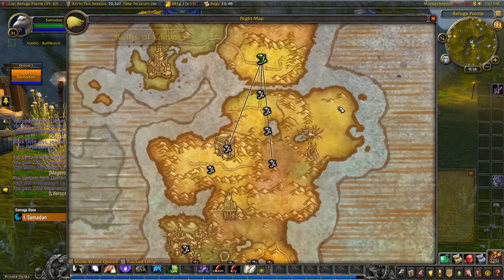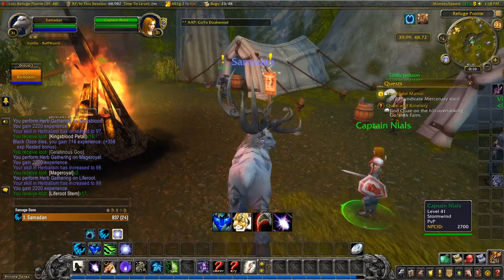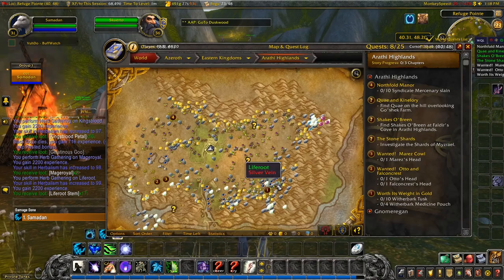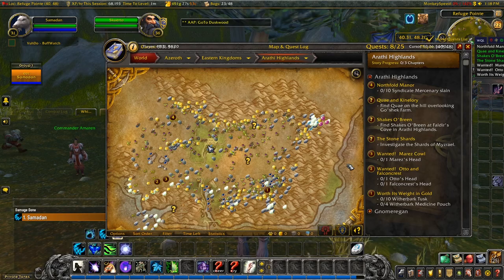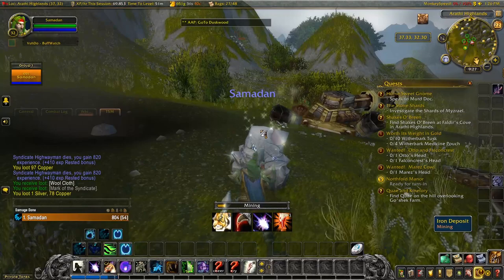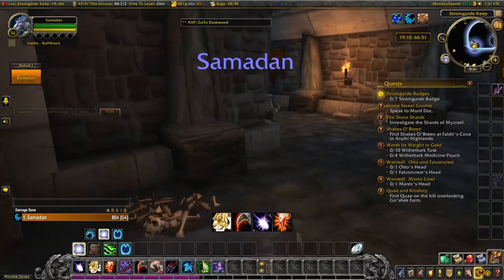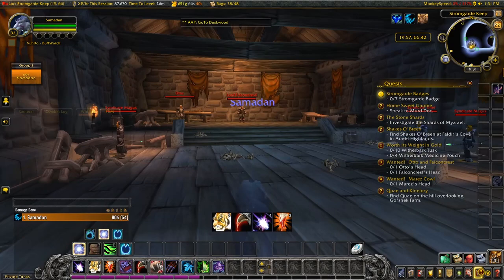Now we have this flight point, we have a number of options for getting around the Eastern Kingdoms — they connect up with the lower ones too, even though I don't have the connecting flight paths. Lots of quests to pick up here. No Azeroth Autopilot — it still wants me to go to Duskwood, but we can do this easily without it. I'll do the Northhold Manor first and work my way around. That was easy enough. I'll loop down the top bridge to see if I can find any gold along the way. No gold, but we've got some iron. Stealth is so useful for getting to just the right places — I'll pick my combat targets later on.